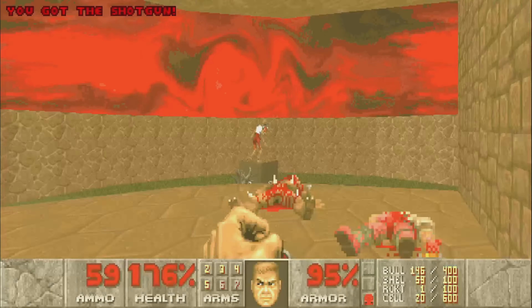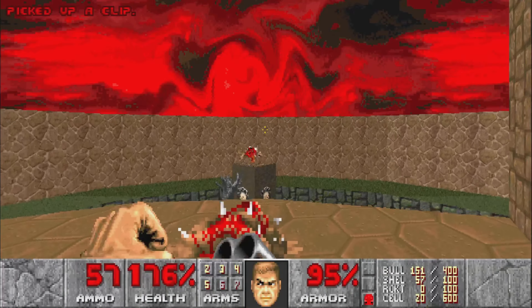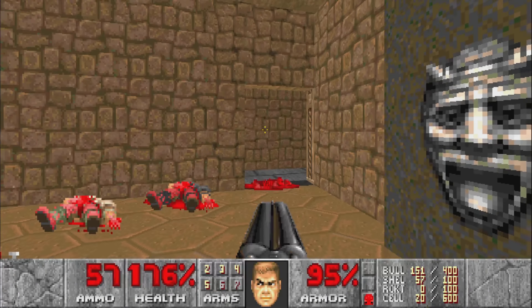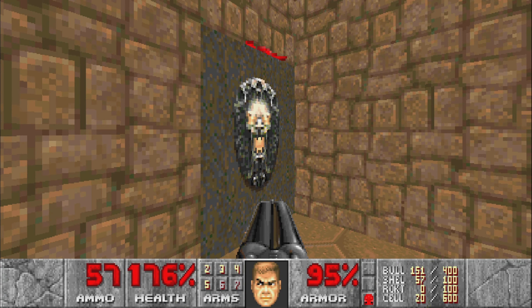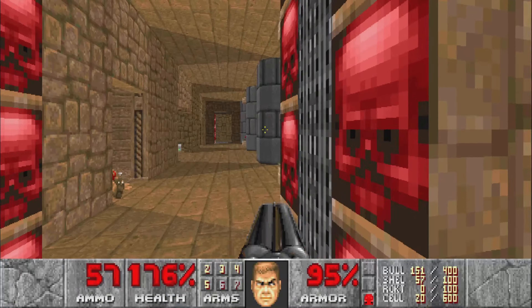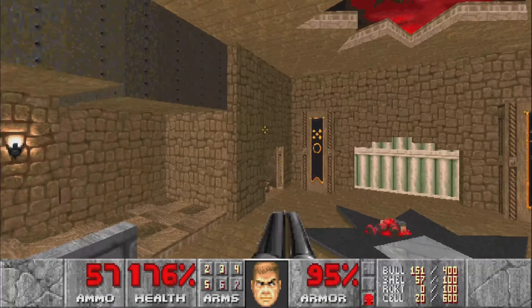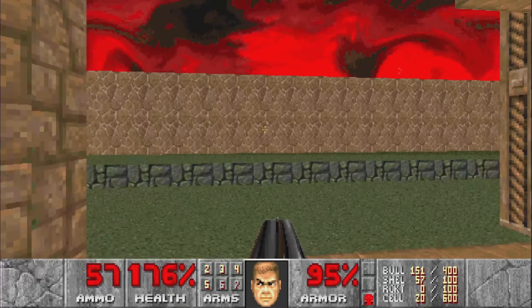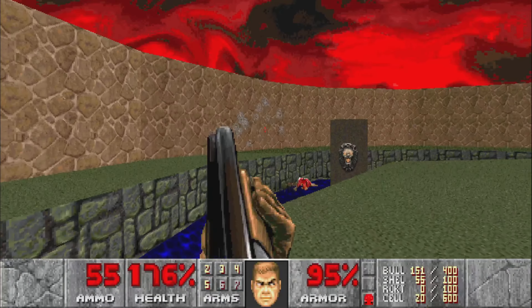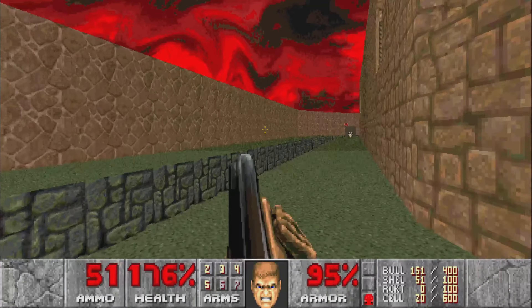We've got our fourth switch out here. The Revenant doesn't want to fire at me, which is nice. Here is our fourth switch. Ooh, look at those giblets crushed in the door — very satisfying. So that's all four switches. The one thing we have to do before we exit is, as you may have heard, there are a couple of Spectres in the moat — should be about three or so.